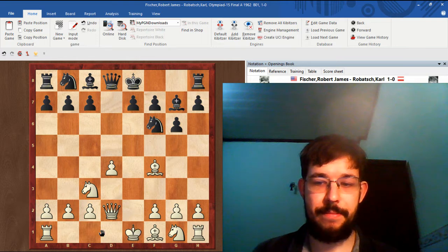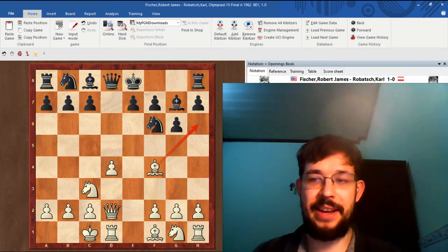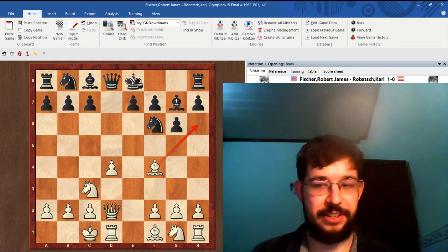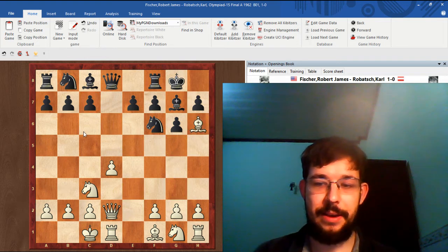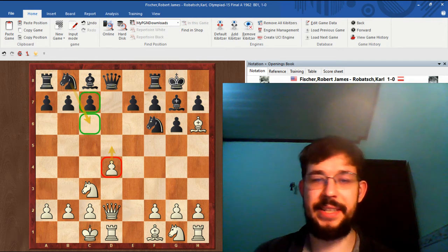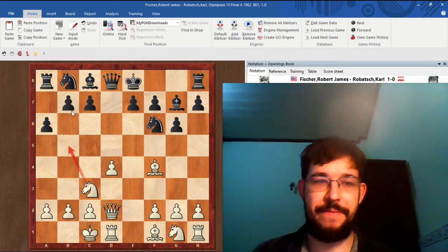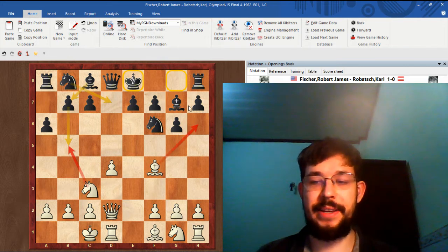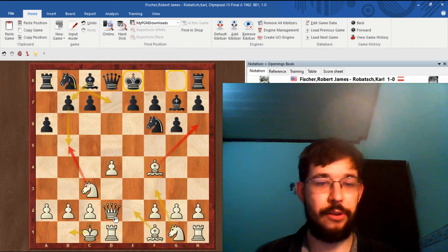White castled long and is now ready to go for the attack with Bh6 and some standard attacking ideas that advanced viewers will already know. In this position maybe it's best for Black just to play castles and allow Bh6, but I can understand why Black didn't play this way — it's not easy to challenge a d-pawn since Nc6 and d5 tends to be a strong reply. The move c6 will actually transpose to the game. Maybe Black should have played a6, stopping Nb5 and trying to get the queenside pieces developed. It's a typical idea to delay castling when Bh6 is coming, to try and take some sting out of the attack, though Bh6 is still a pretty decent move.